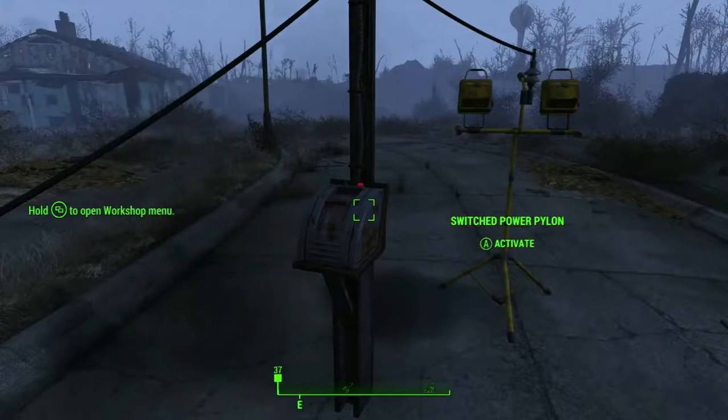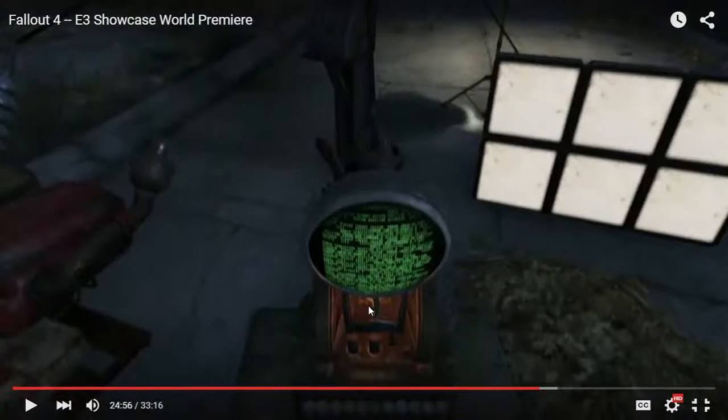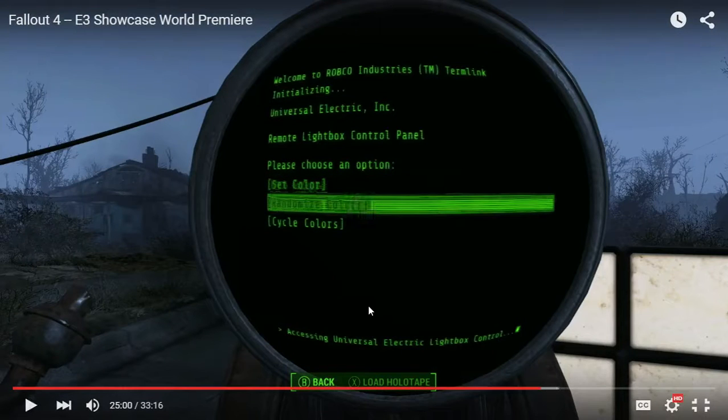You can also build your own terminals that hook to this power grid, and then you can control things. As you can see, he needed rank 1 of the Hacker perk in order to place down the nodes. This stuff is still RobCo, so I guess the processor or UI this thing is running is running off of RobCo.